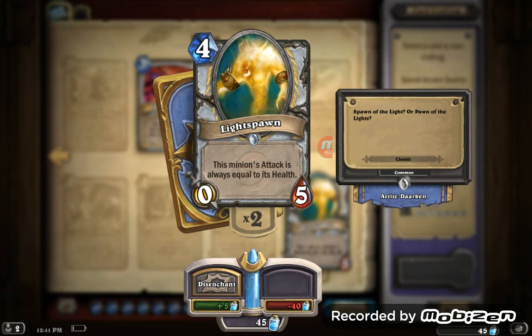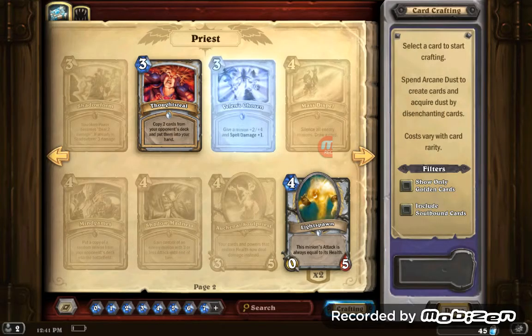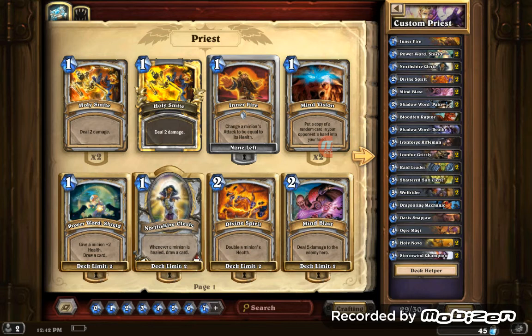Lightspawn's attack is always equal to its health, meaning Lightspawn has five attack and five health. You might be saying well five isn't that good, a lot of cards can get over that. But I'm not done.